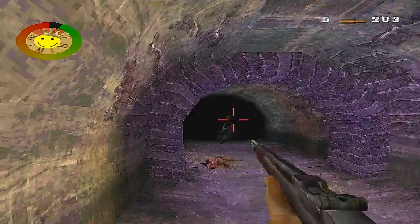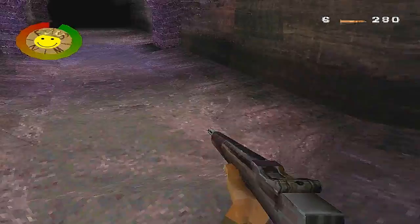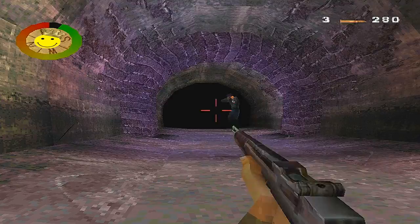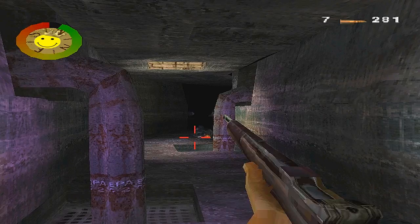Now that objective two is complete, let's finish this mission and exit the sewer. Keep going deeper into the tunnel — you'll hear a dog coming around the corner, so try and shoot him. For some weird reason the dog didn't go for me; it might happen to you too. There'll be a soldier nearby so pick him off if the dog doesn't get you.